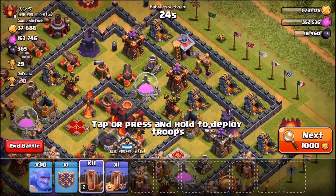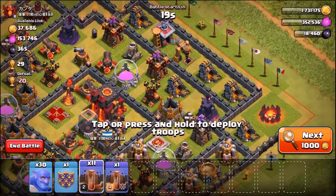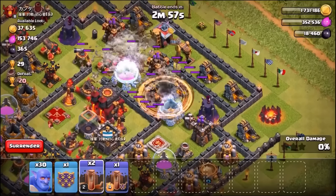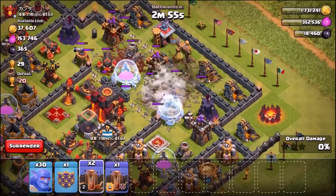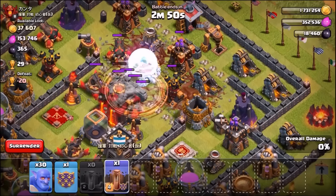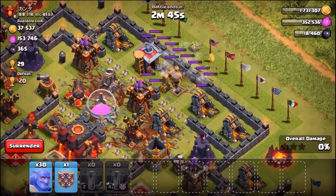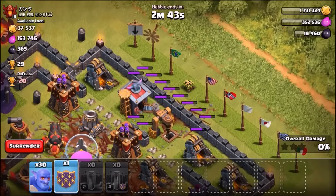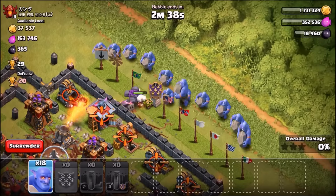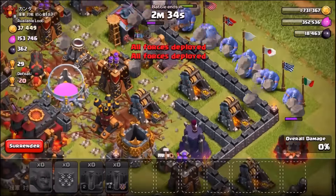We've landed on a Town Hall 10. We're just going to straight up destroy this base with earthquake spells — dropping four there, four there, and five by accident. Dropping the rest on the town hall and some on these walls, hoping they target the walls after everything else. Going in with a golem as a tank to protect the troops, then a huge widespread with these bowlers.